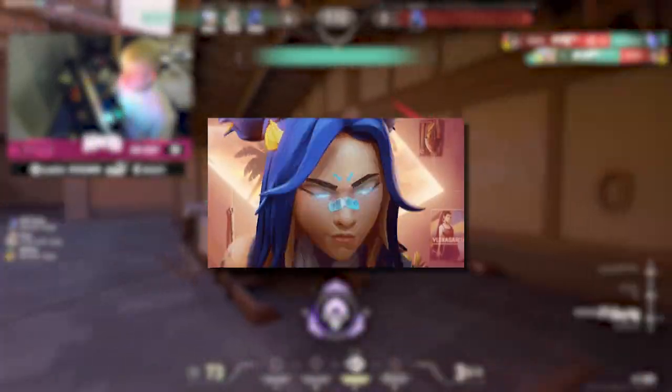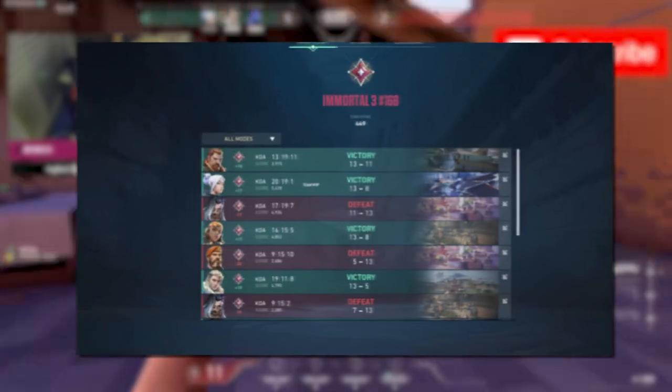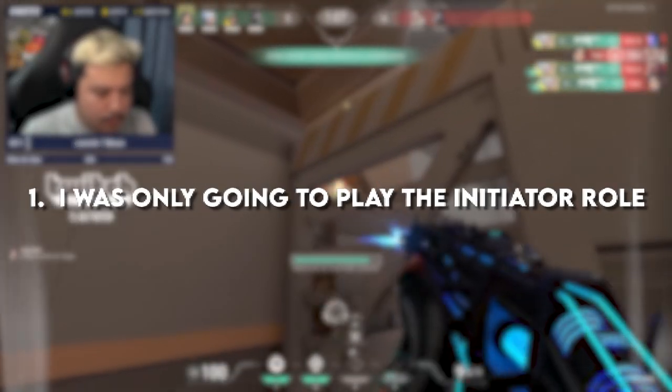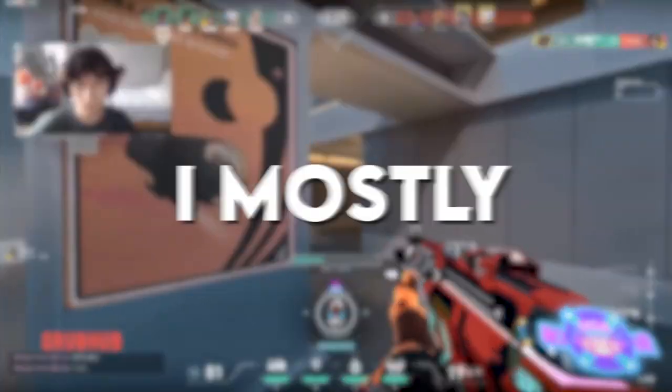If I'm trying to speedrun my way through Radiant, I knew that playing consistently was going to be extremely important. Every single loss meant that the number of games I had to play went up. In order to play as consistently as possible, I came up with some strategies. Let's start with the first strategy: I was only going to play Initiators unless someone else insta-locked the role. In previous episodes of climbing to Radiant, I mostly played Duelist.